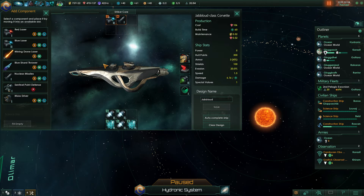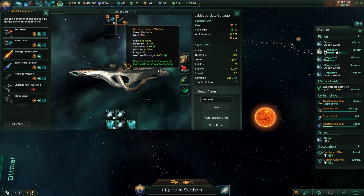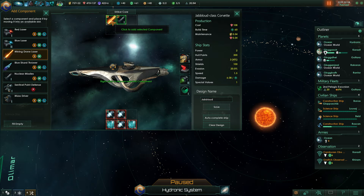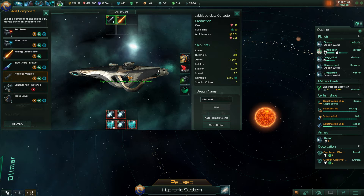We have to do it this way — a small and a medium weapon slot. I like this setup. I'm going to remove the small blue laser for a small mining drone laser. They should be a little bit better.